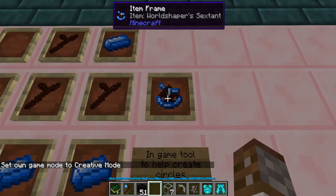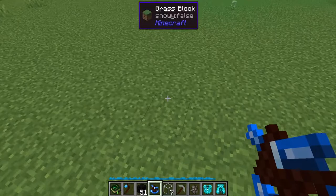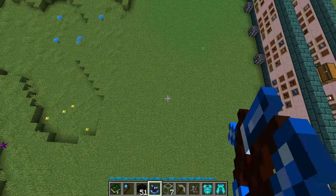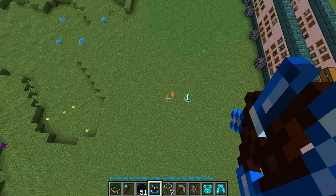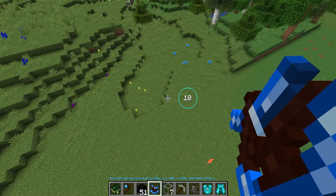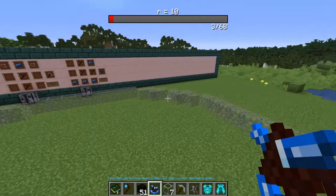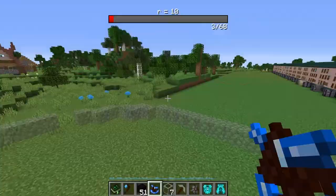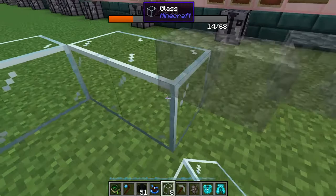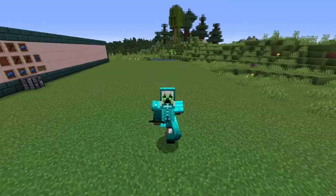The last item is the world shaper sextant, made with three living wood twigs and four manasteel ingots. It's an in-game tool to help you create circles. Look at a block, hold right click, and it sets that block as the center point of your circle. As you look out it shows the radius in blocks — going out 10 blocks gives a 20-wide circle. Releasing shows a ghost outline of where to place blocks, and tells you how many are needed — in this case 68. Place the blocks to fill the outline, watching the progress bar rise, and shift right click to remove the ghost when done.